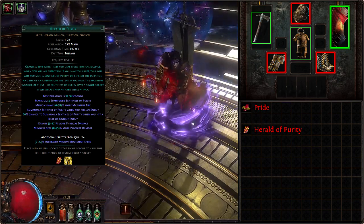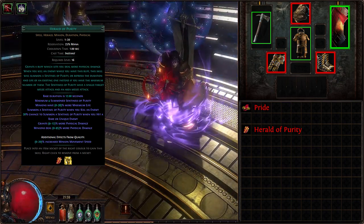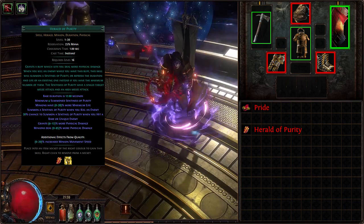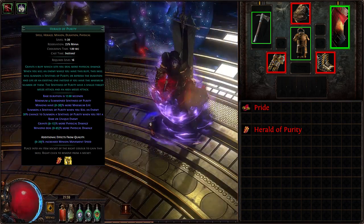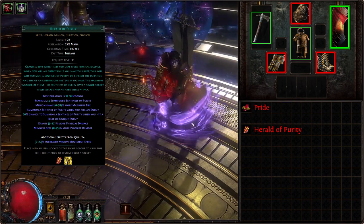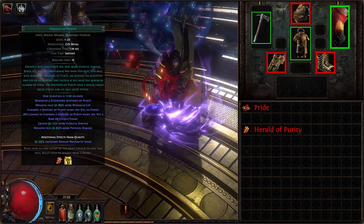Also, when you hit a rare or unique enemy there is a chance to summon a sentinel that charges well with the Rage Storm — having more than 20 hits per second, instantly spawning a full squad of sentinels while attacking a boss and distracting it from you. Additionally, sentinels count as allies for Rallying Cry buff, which can be used to grant a ton of additional DPS. But for a socket-starved build, this may not fit on a lower budget, though there are ways to build around it.